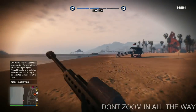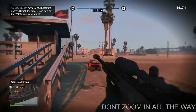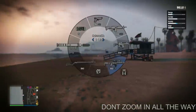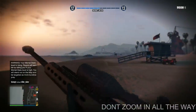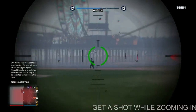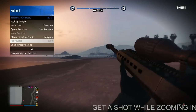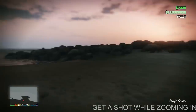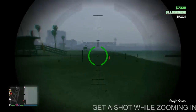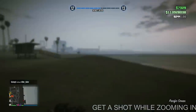A really useful tip: zoom in about halfway, then zoom in again rather than zooming all the way in — that's a really good technique. As you can see, I zoom in halfway and get a nice easy drag scope. Try to get the shot while zooming in towards the target, because a lot of times you can land a shot during that motion. Once you get the hit marker, go to your marksman rifle and finish them off quickly.